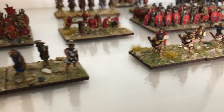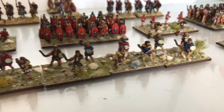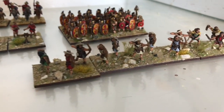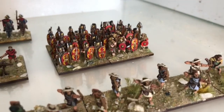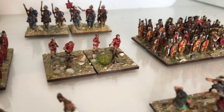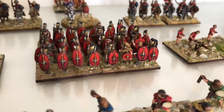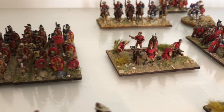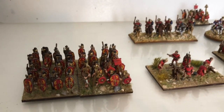I've got plenty of skirmishers — I don't think I need any more of them. I would like to get another three cohorts of legionaries. I've cheated a bit there — I've got some slingers on the end of that. There's the artillery I've just painted, the new unit which I think looks better without the shield transfers, more artillery, and another unit — it's 32 men in a unit.